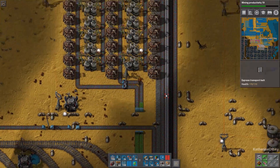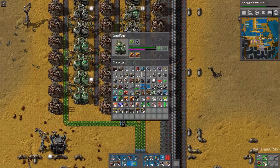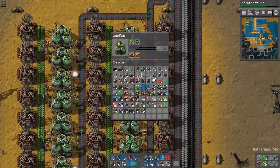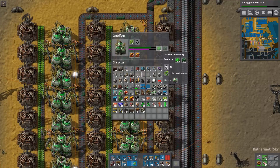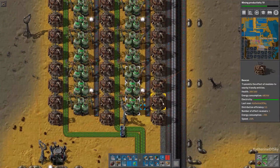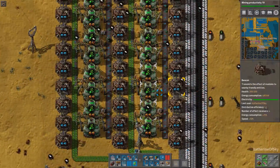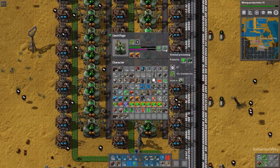Now we need to convert this ore with the uranium processing recipe. We're going to get a centrifuge, place it down, and choose the recipe for uranium processing. These take in 10 uranium ore and you have a roughly 90% chance of getting uranium-238 and a very tiny percentage of getting uranium-235, which is the material we're using for fuel. This is an end-game setup — each of these machines has two Productivity 3 modules, giving a plus 20% bonus every time we process this stuff.